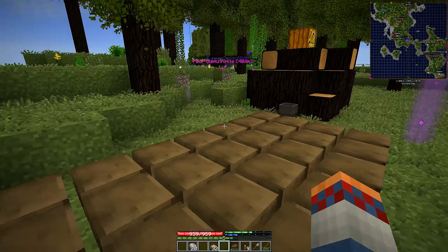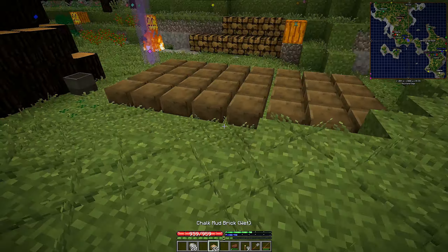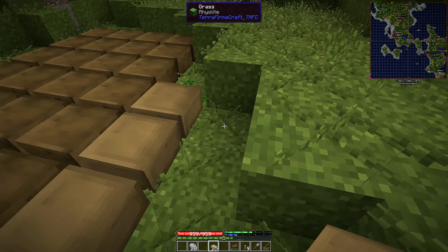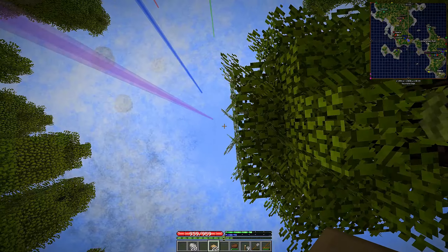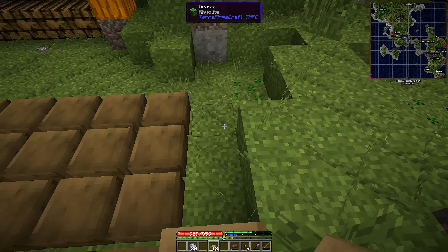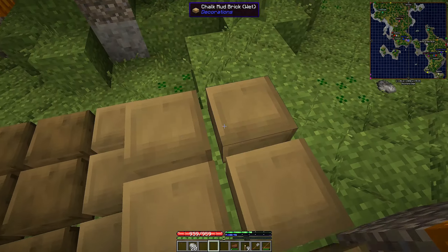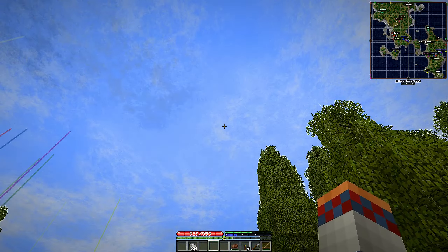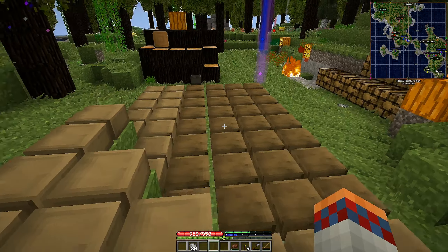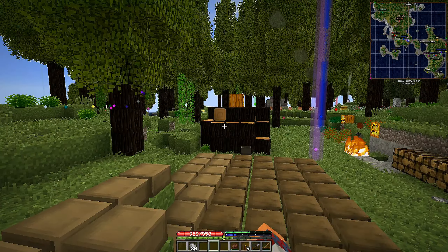They have to be in the open and exposed to the sun — I don't know if trees will matter or not, but we'll just not place them under trees to be sure. Place these down so that's not underneath the tree, then go over here and put the rest down. I think they take a day or so to dry out. Once they're dry, you can break them and they'll say dry, and then you can fire them and make the bricks. This is going to be our starting material to build a real house that isn't just made out of logs.